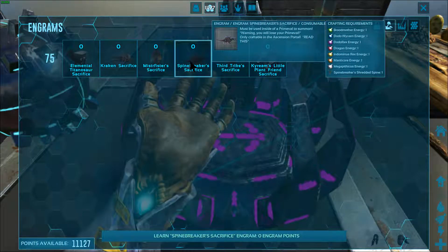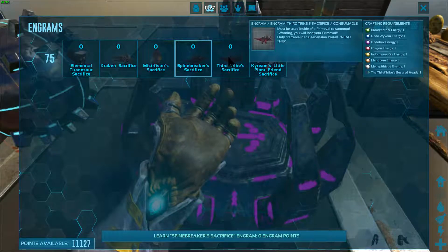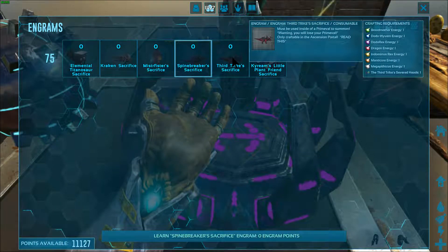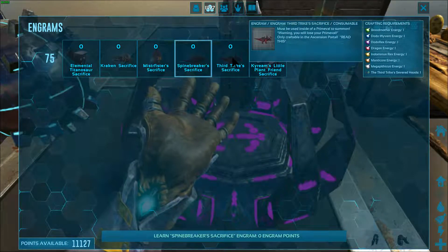We need those energies and we need a Spinebreaker to get a Spinebreaker. Same thing goes with the Third Trike — you need all those various different things plus the Third Trike's Severed Head, which we have. But we don't have all the energies.